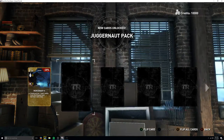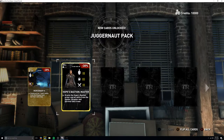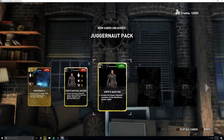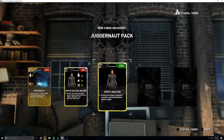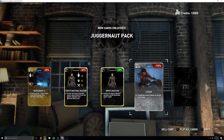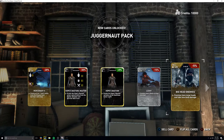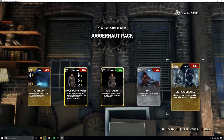Mercenary grants all tier one and two skills from the brawler and survivor skill trees. Another gift grants the Hope's Bastion armor and all skills from the hunter and brawler trees, along with a lucky card making enemies more likely to drop rare loot. There's also a card where enemies have large heads and take less body damage - not sure I like that one.